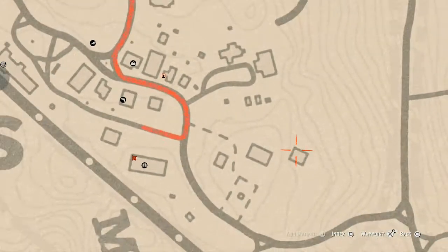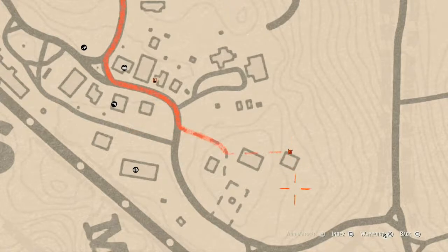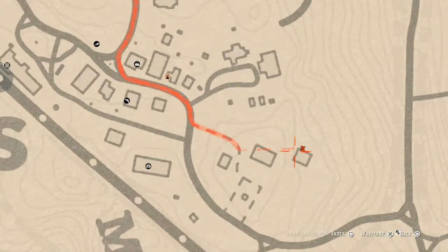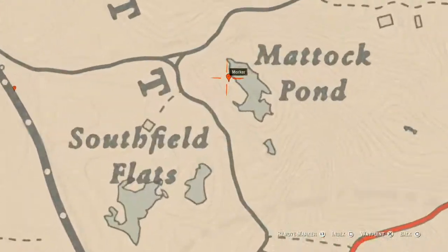Over here near this barn, on this side right there, you will find a family heirloom which is an Ebony Hairpin — you have to dig for this one. You do not need your metal detector but you do need your shovel. On the other side of the barn there's a bench, and on that bench you will find a Four of Cups tarot card.